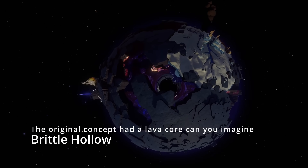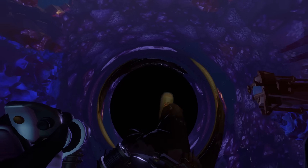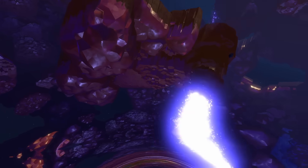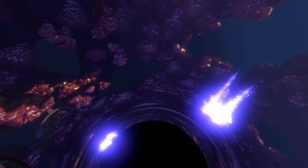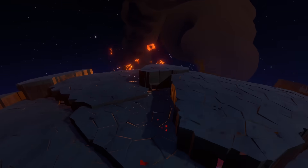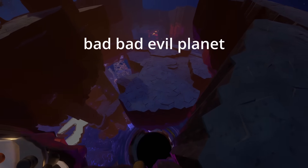Next up is Brittle Hollow. Just no. What holds these plates of land up? Magic? Wishes? Sure, we could bring back the Shell Theorem and say that a black hole sitting perfectly in the center of a spherically symmetric shell would remain in an unstable equilibrium until perturbed, but I think it's getting plenty perturbed here. Let's just say it's a bad, evil planet. It makes no sense.